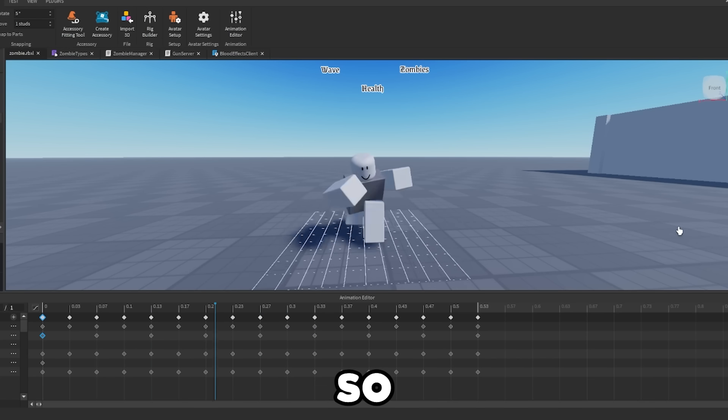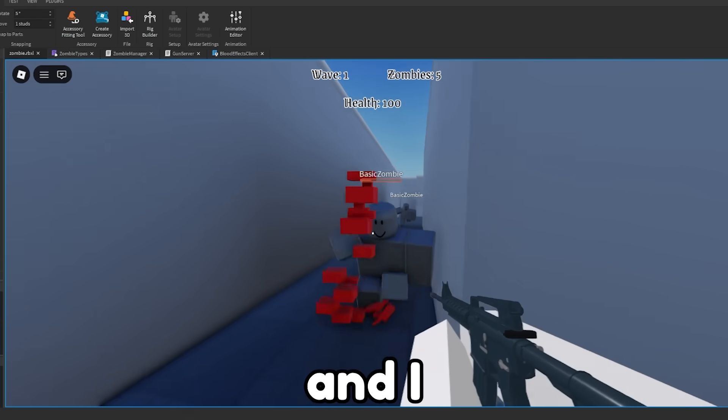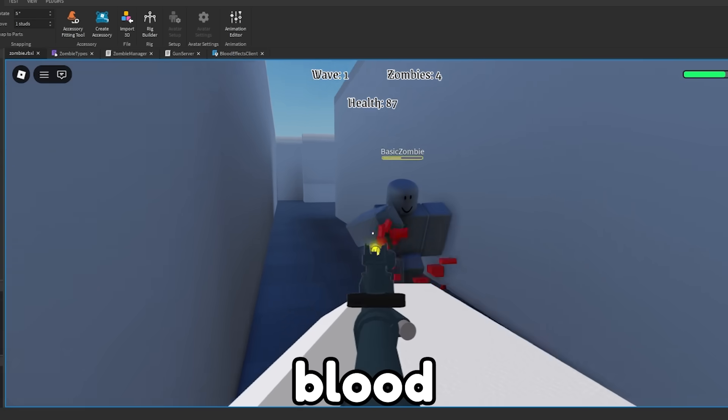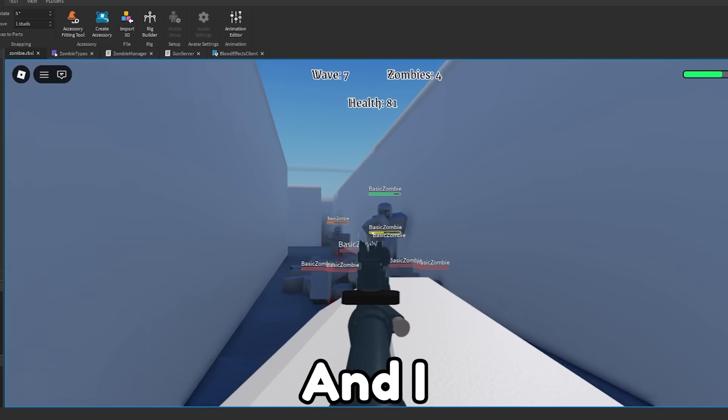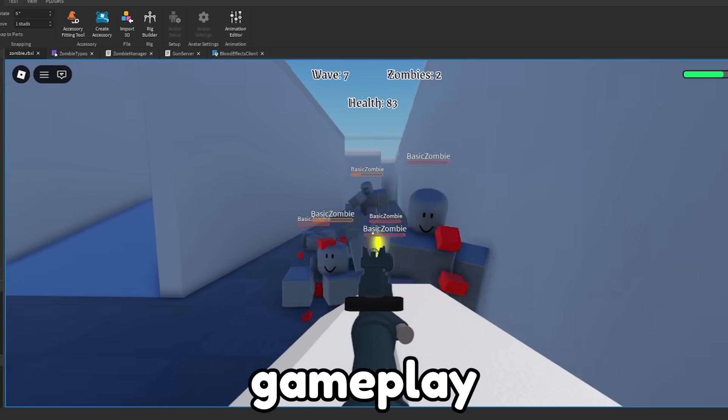Then I found this running animation from the toolbox and gave it to the zombies, so it makes them look a little bit more alive. I also made it so that when you shoot zombies, blood splatters out of them. I was having way too much fun playing this game as I was testing — just look at how awesome this gameplay looks. And I promise, it only gets better from here.